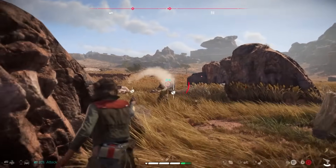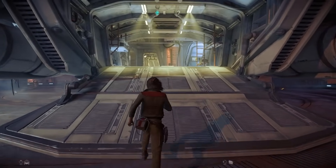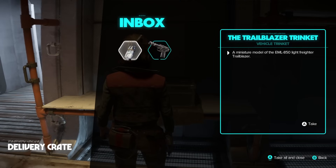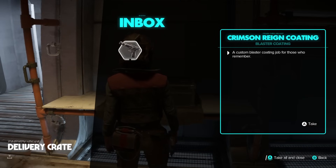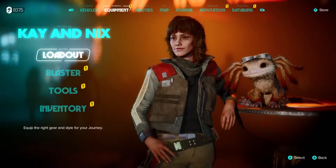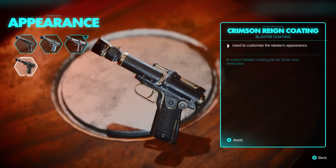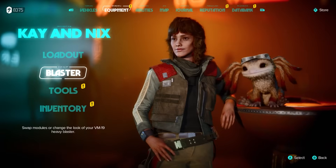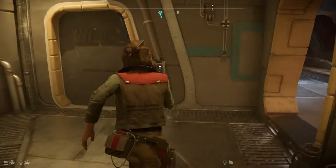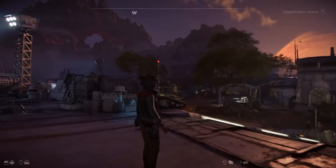Something else I didn't figure out straight away: there is a delivery crate in the cargo area of the Trailblazer. Anytime you get given something in the game — whether from crime syndicates or even your pre-order bonuses — when you return to the Trailblazer you'll be told there's a delivery. I went six or seven hours without getting my pre-order bonuses and found I had about 10 items waiting. If you're not checking this crate, you're doing the reputation system for nothing.